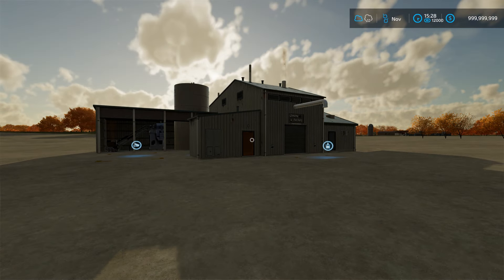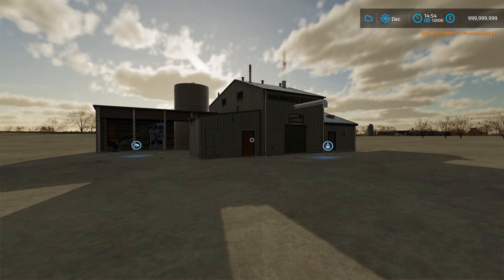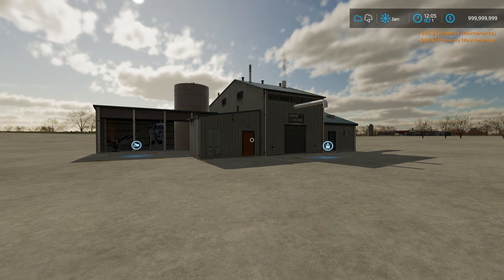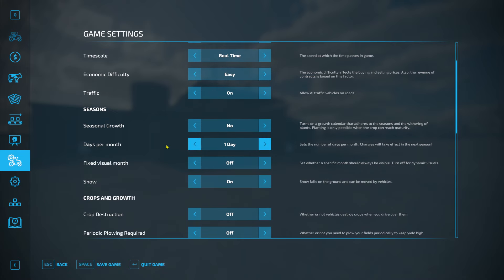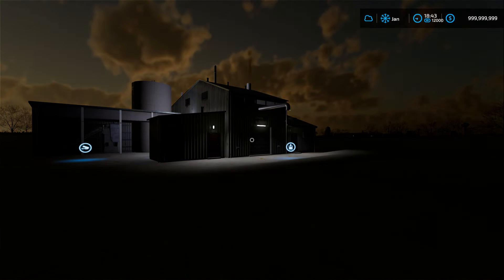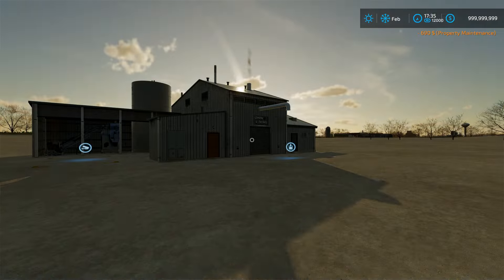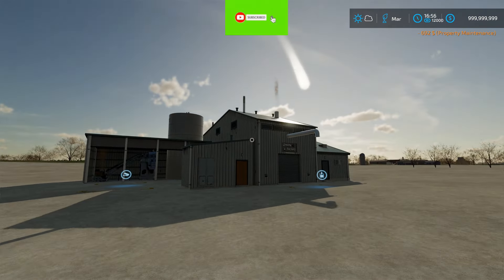As long as you speed the time up you should be good to go. Just remember, every time a month passes — my settings are on one day per month — so every time the day passes, a month passes for me. You'll see it charges for property maintenance on the building itself as well. I like watching how the sun comes over — look at that, so cool.